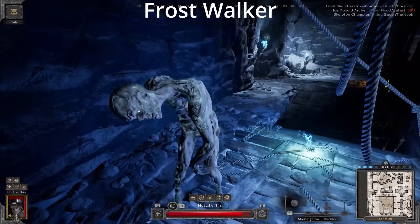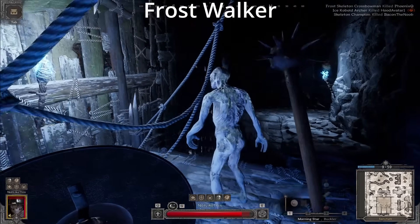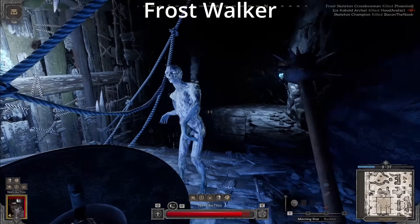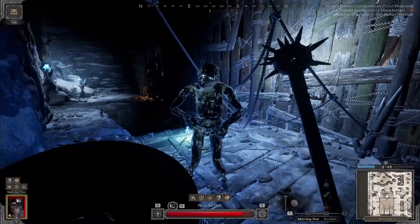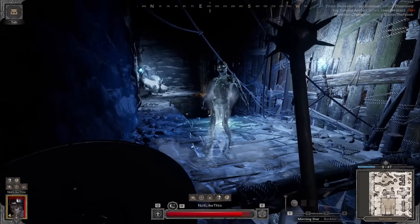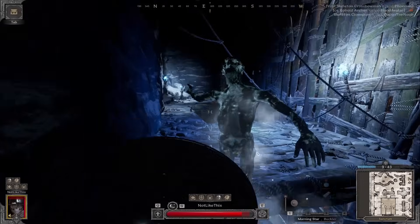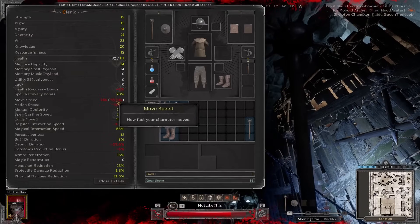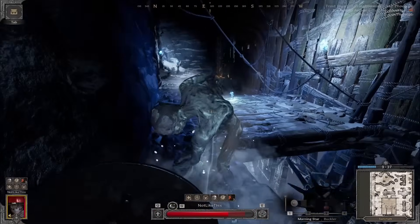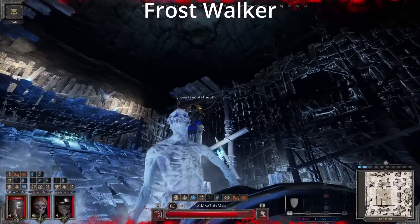The Frost Walker has two attacks just like the zombie — a right-hand swipe and a left-hand swipe, both with decent tracking. He also has an ability: once you get his HP low, he will charge up and then put an AoE aura on himself. This aura slows you and quickly stacks up Frostbite onto you. So don't stand in the aura, because you'll take damage and your action speed and movement speed will be slowed greatly. Just stay at a distance and this guy is easy. The Nightmare version doesn't appear to have anything yet.